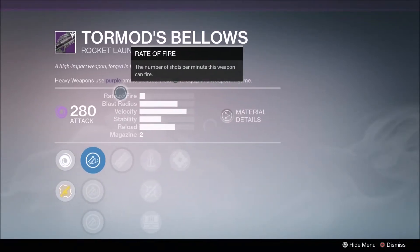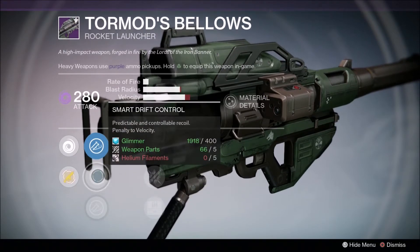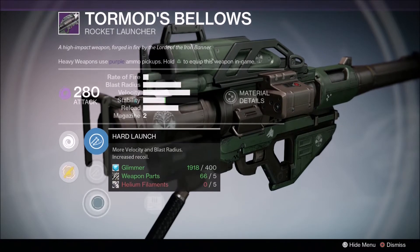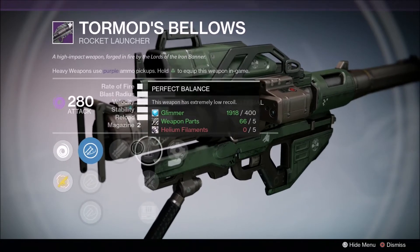This time around the weapons are amazing — I'll go over what the previous weapons were. Warhead Verniers: more velocity and blast radius. Predictive recoil, uncontrollable recoil, penalty to velocity. Hard Launch: more velocity and blast radius, increased recoil. Got Tripod, which is the same as last time.